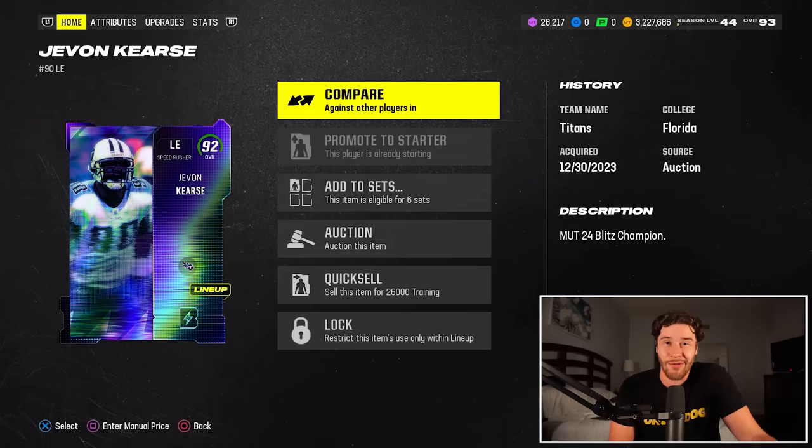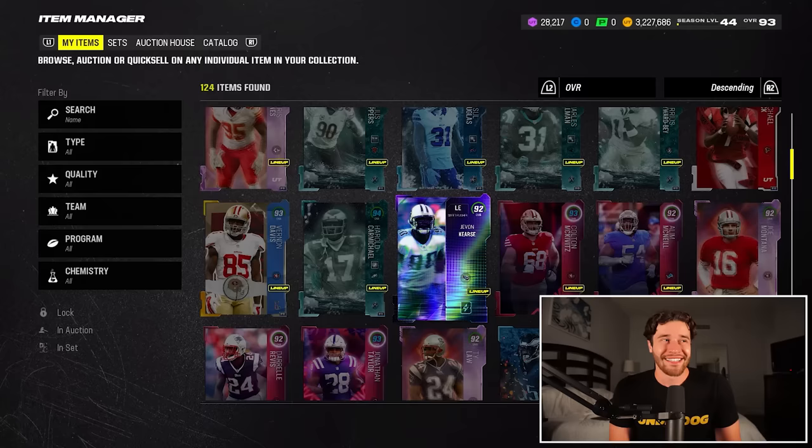92 overalls right now are pretty inflated because of the Super Bowl sets and the 95 overall player sets. So even if you're using them — like this 92 Javon Curse — I'm probably going to sell it off too because that price is inflated.